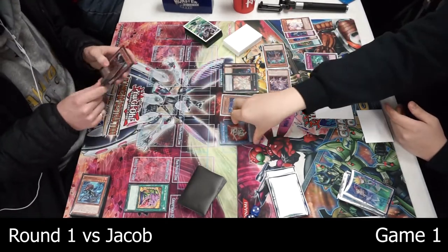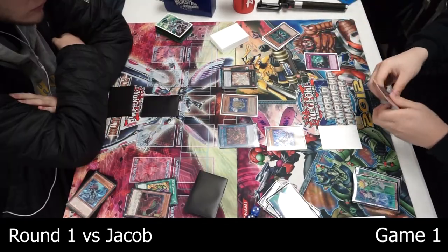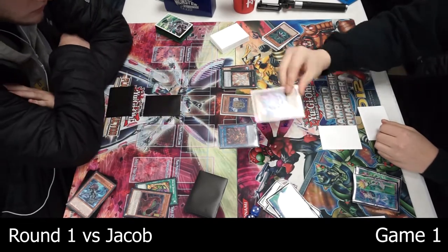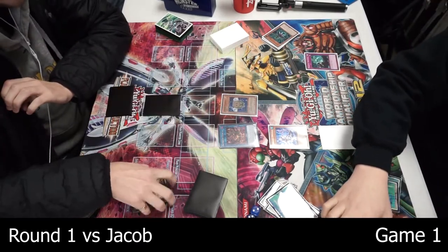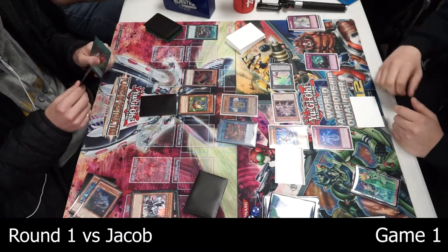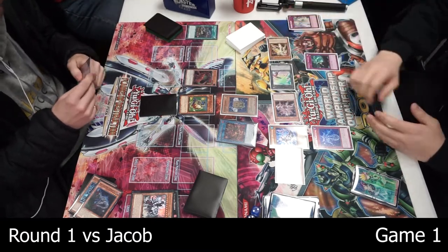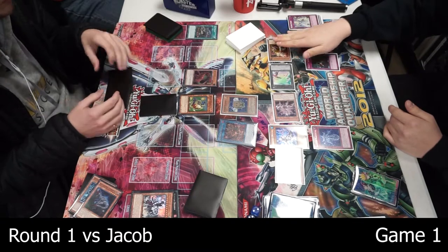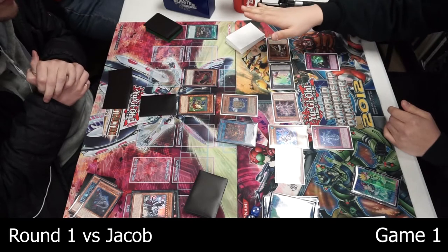Continues on. I use the second Imperm on my turn to resolve Faker and get rid of the Dolka. It also turned off the trap he set in the Imperm zone, which was really cool. So I break his board. The game continues — it's a really long one, almost 26 minutes. I end up clutching it out with a cool play using Conquerie to turn off the Lost World and bounce the Aeolo back to hand so the token can't be destroyed by battle. He ended up having like two UCTs but I was able to just keep doing Altergeist things.